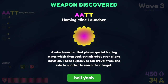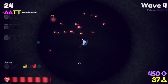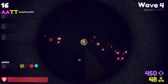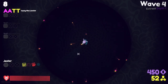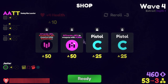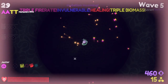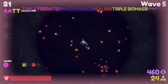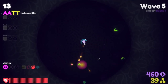Homing mine launcher — the place is special. See how this goes. They're just permanently on the screen. Let's get some more fire rate going. I don't even know what's happening at this point. Everything is glitching out. The Jester is just so dysfunctional.